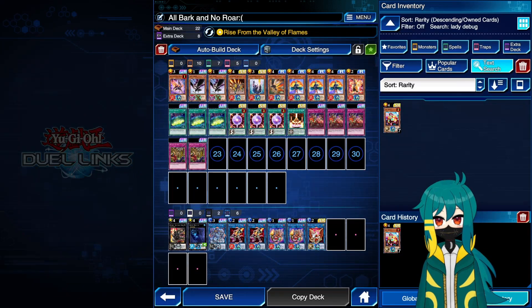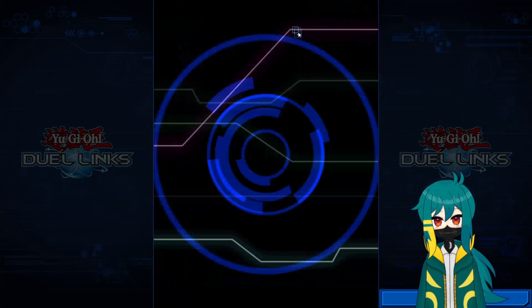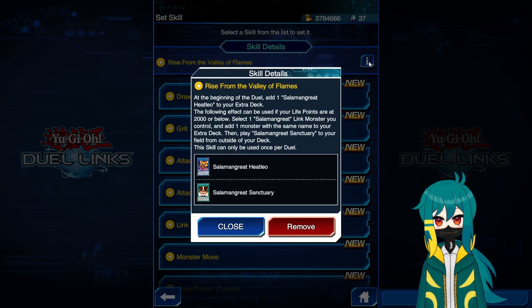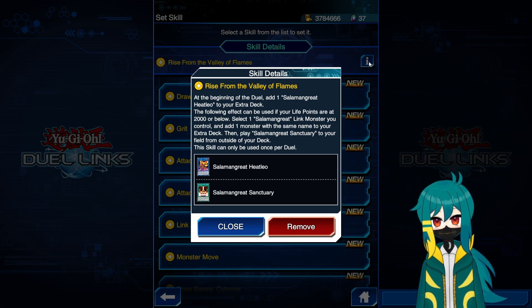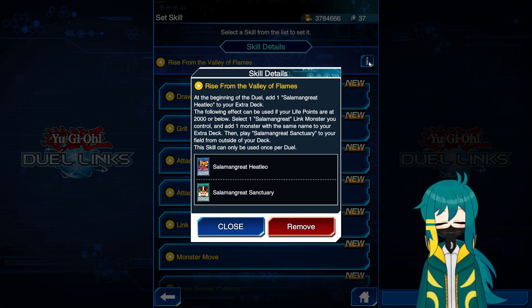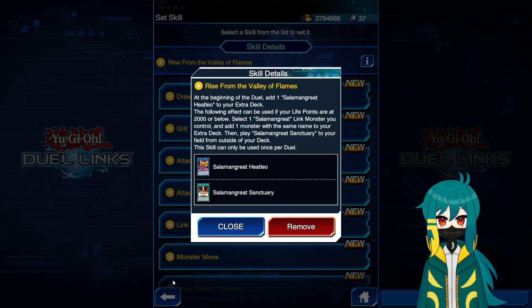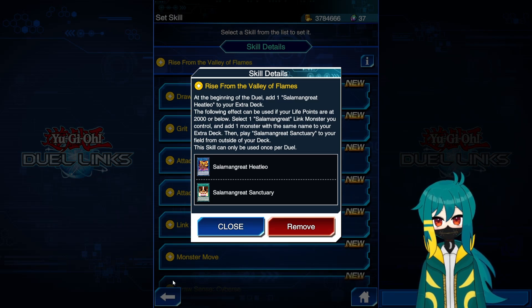We're going to start from the top with our skill, because it has a particular application with our extra deck. Rise from the Valley of Haze is Soulburner's level 1 skill, and it puts a Salamangreat Heat Leo in our extra deck at the very beginning of the duel. Like Destiny Draw, it has an effect that can be activated when our life points are 2,000 or below: select one Salamangreat Link monster you control, add one monster with the same name to your extra deck, then play a Salamangreat Sanctuary to your field from outside of your deck. This skill can only be used once per duel. What this allows us to do is effectively play two copies of Heat Leo — if we make it to 2,000 life points and summon Heat Leo, we can add the second one to our extra deck, meaning we can play zero copies in the main extra deck, which frees up extra deck space for utility Rank 4s like the new Giant Hand.